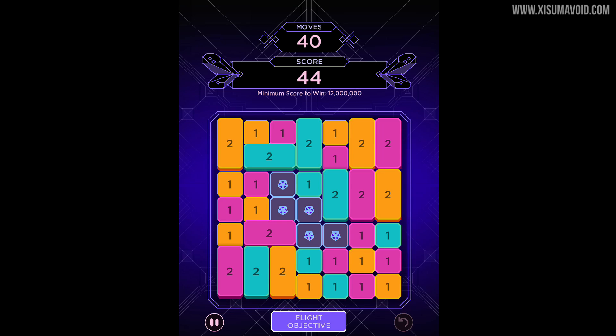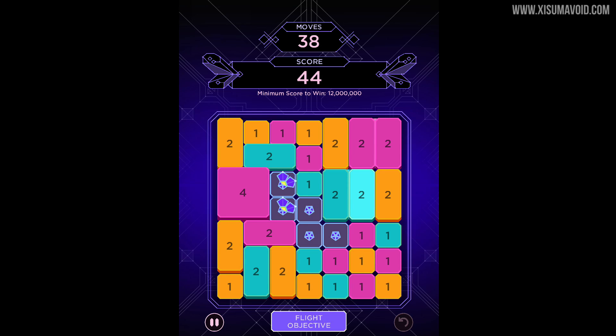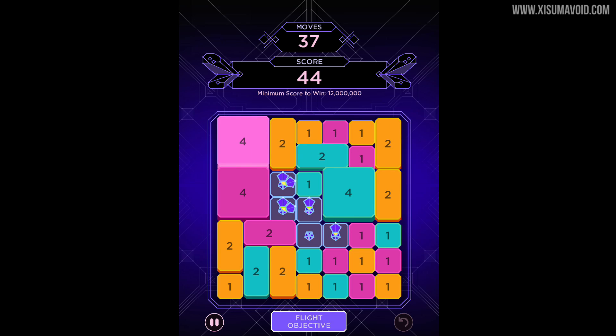The strategy here is to basically blossom the flowers as quickly as you can, because they're going to produce much higher scores than you can make by multiplying tiles together. You've got to make a whole bunch of moves like this. The arrangement of the flowers here is a little different from usual so it might be a little bit tougher to do. That seems like a good move — let's do that.